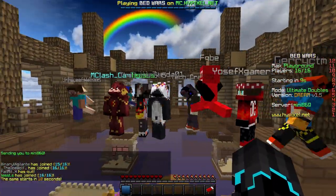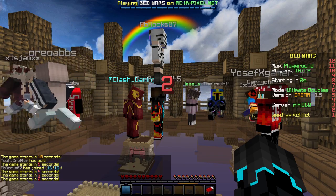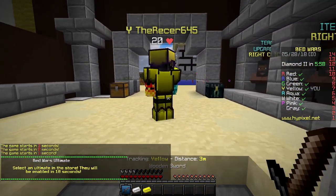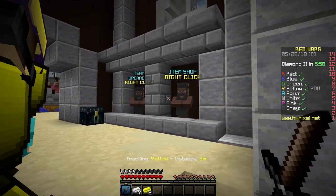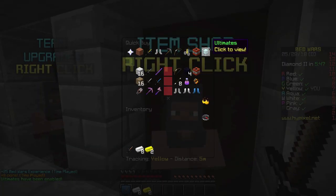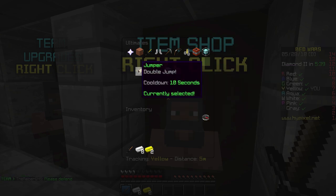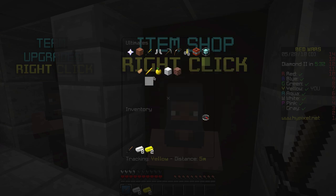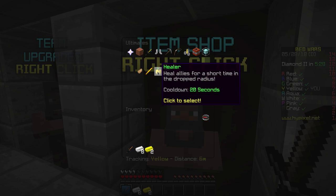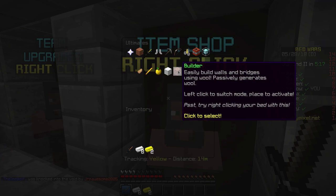It's basically normal Bedwars except that Ultimate has some perks you can choose from in the shop. There are five to choose from: Jumper, Swordsman, Healer, Frozo, and Builder. Jumper enables you to double jump with a 10-second cooldown. Swordsman lets you dash by holding right-click with your sword, damaging enemies in the way, with a 5-second cooldown. Healer heals allies for a short time in a drop radius with a 20-second cooldown. Frozo slows down enemies in the dropped radius, also 20-second cooldown. Builder passively generates wool and lets you easily build walls and bridges.